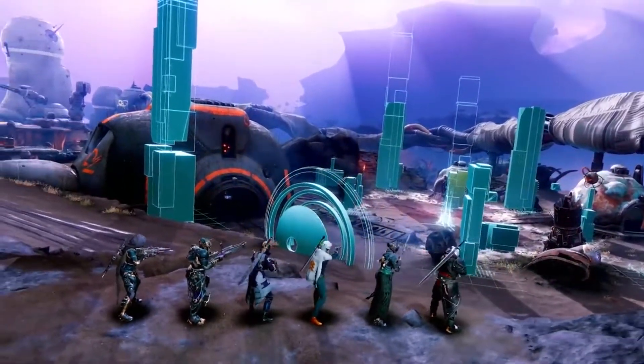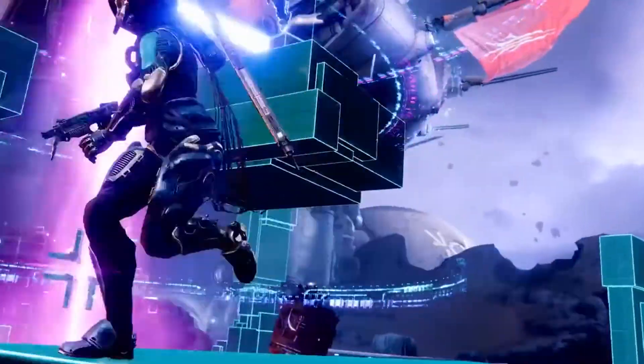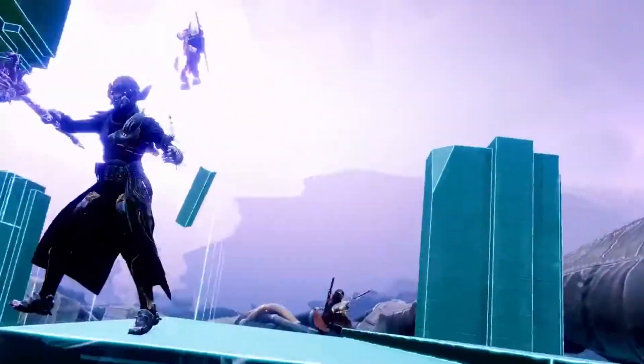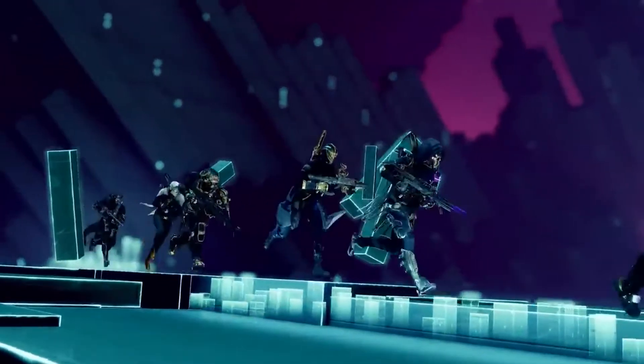We must splice an entrance to the Vex network. I can guide you, but I cannot follow. Once inside, you must find your own way. We must be able to get you.